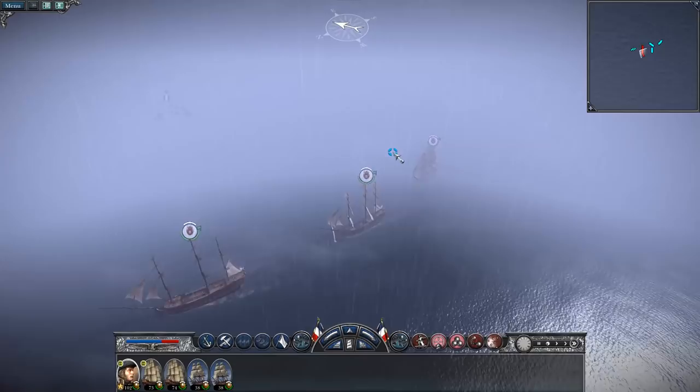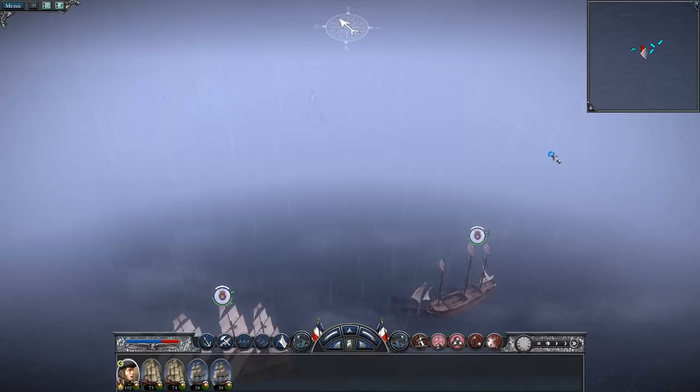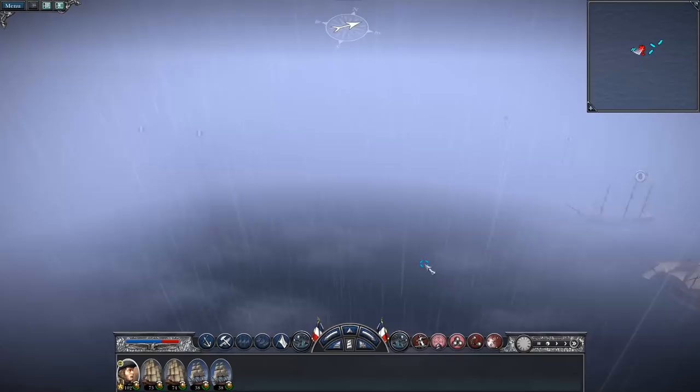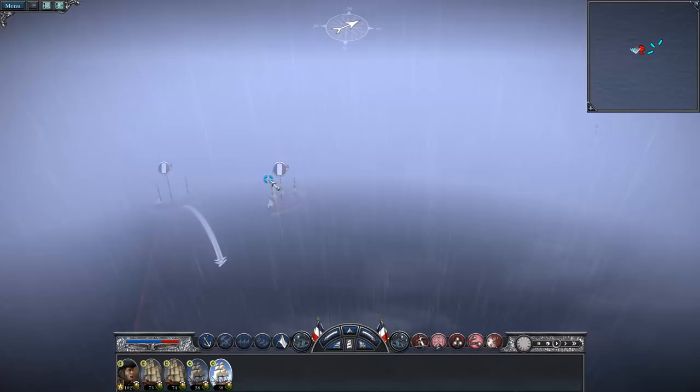I'm mostly pissed off about this fog. I hate the rain and fog, I hate anything that impedes my visibility — trees, fog — because the AI doesn't see in the same way I do, it gives them the advantage, and I don't like giving my enemies an advantage. They just broke rank and they're heading towards these ships. We've got them pincered now, but not really in the way I wanted.